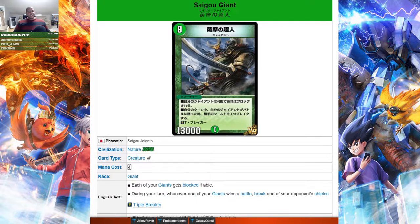First up we got Sagoi Giant — I'm not sure of the proper pronunciation so I'm sure somebody will let me know. He's a giant: each of your giants gets blocked if able, and then during your turn, whenever one of your giants wins a battle, break one of your opponent's shields. It's also a triple breaker.